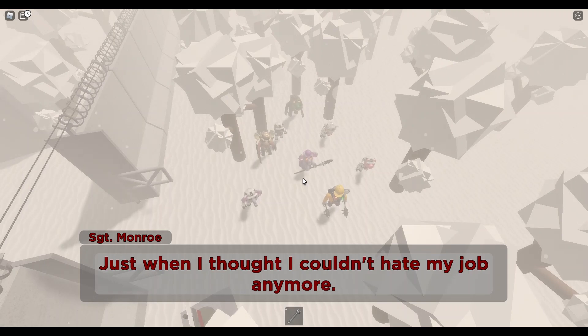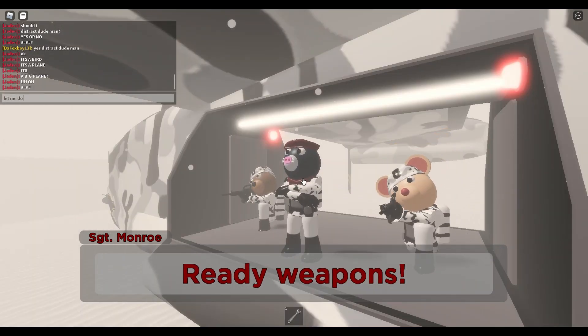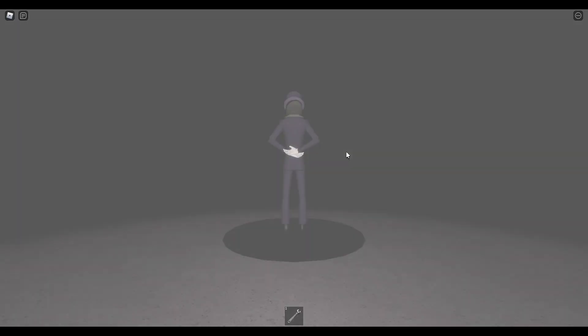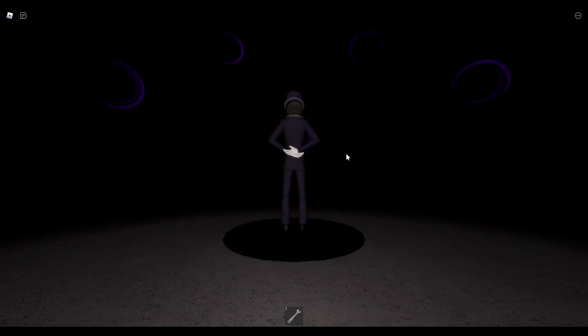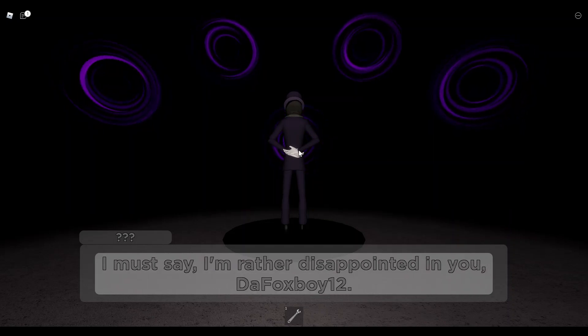'Just when I thought I couldn't hate my job anymore.' Okay, let me do the codes. Ready weapon. Now this is where things get a bit weird — we get into Dude Man, and this is where we have the final boss fight with Dude Man, or Teo, or whatever his name is.